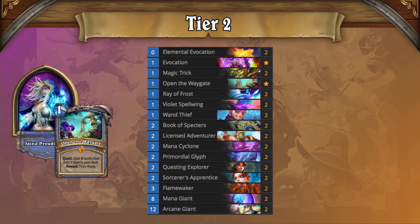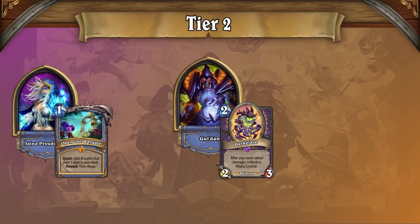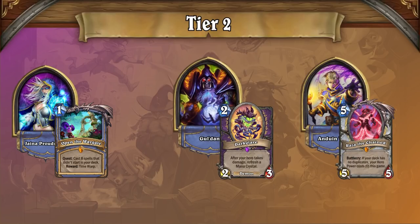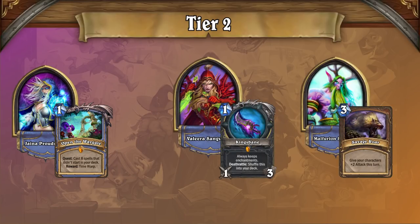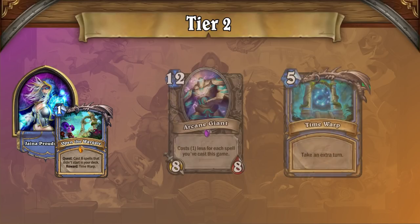Quest Mage is another deck that's becoming a rising stock after the Dark Glare nerf. Dark Glare Zoo was such an abysmal matchup that it threatened to push Quest Mage out of the meta, but now that Dark Glare Zoo is gone and Reno Priest has locked down the top spot, Quest Mage is again free to flourish as a solid ladder deck and one of Reno Priest's top counters. Quest Mage still has to contend with a natural weakness to fast aggro, and the new Scholomance meta has fast aggro in abundance, but its powerful combos and OTK finish are borderline oppressive against slower decks, making it one of the scariest decks to face in the format.